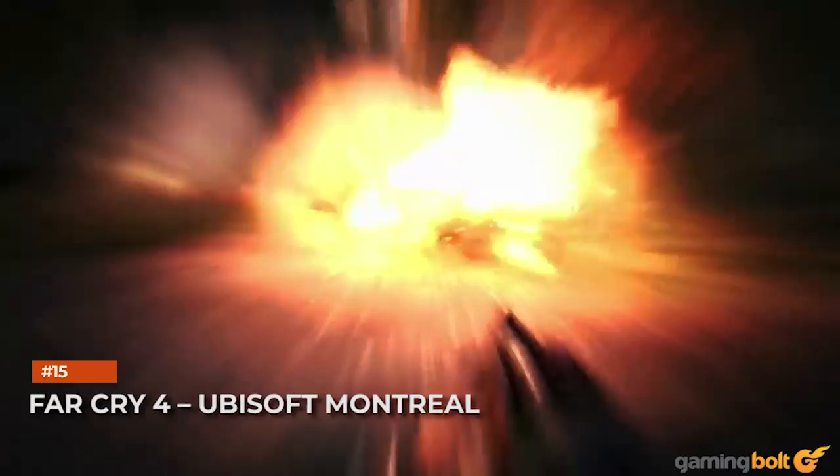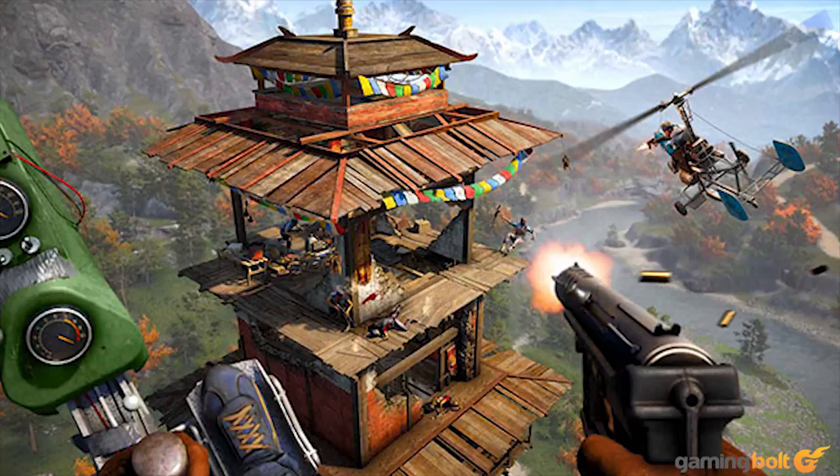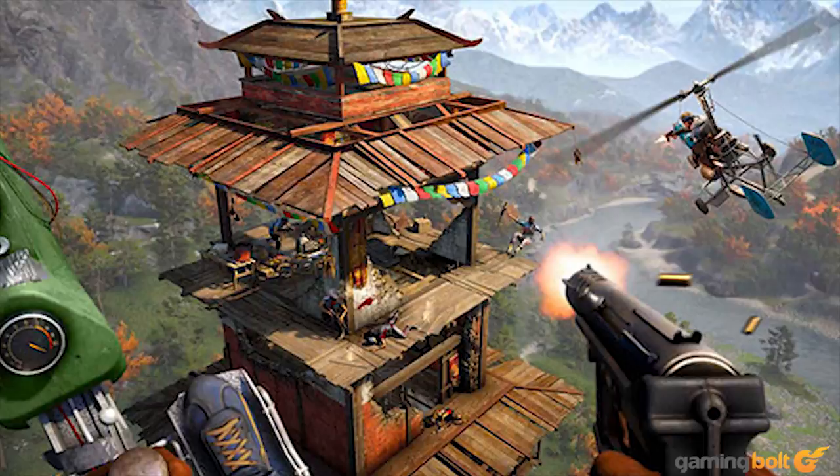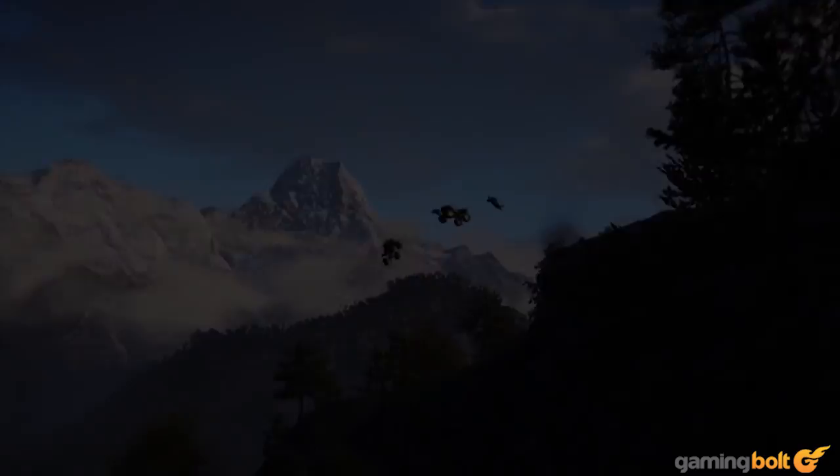Far Cry 4, Ubisoft Montreal. Why not start with a particular screenshot featuring co-op gameplay with players and buzzers, that was the focus of a Kotaku article about a professional bullshotter. This Far Cry 4 shot had soft edges on the bullet casings and muzzle flashes on guns, an effect which extended to the buzzer's rotors. That's only the tip of the iceberg for Ubisoft, though, so don't worry.